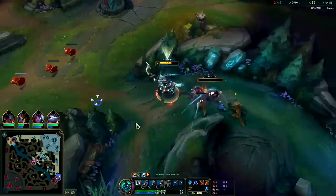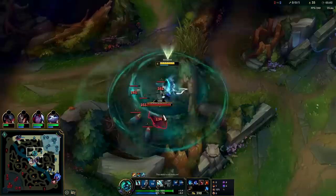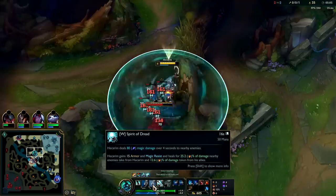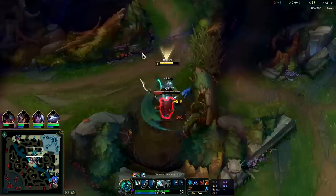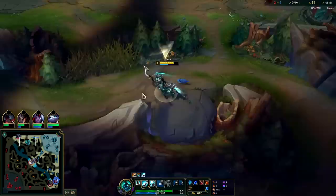Even if someone knows you're coming, or if they're playing semi-safe, with the speed from your E you can normally get on top of them. Always Q max and W max second — W per level gets a stupid amount of stats: more damage, lower cooldown, more armor and magic resist, more healing — it does like five different things per level. Your E only gets a bit more damage. You can also go over walls with your E dash as long as you can see the enemy target.